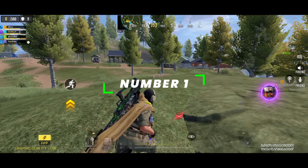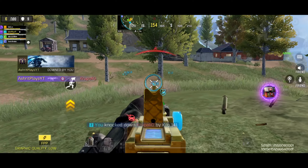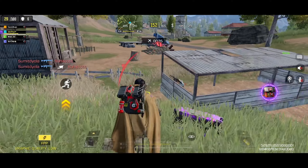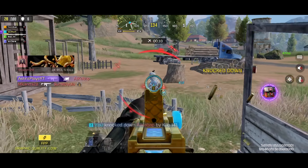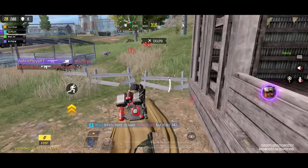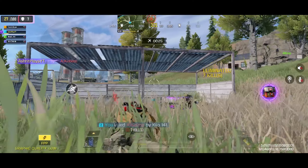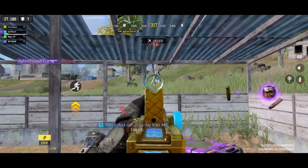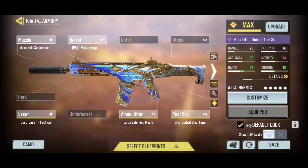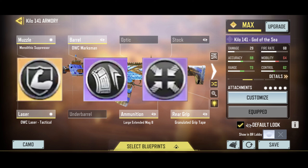This brings us to the number 1 spot, which goes to the Kilo 141. Kilo and AK are extremely similar, but Kilo offers faster fire rate, movement, ADS, and reload speed at the cost of slightly less damage. The reason I'm putting it at number 1 is because of its capability of taking close range fights, which is really useful if you're carrying a sniper. The mods I would recommend are vertical recoil, extended, and hipfire boost mod.